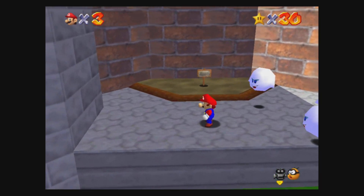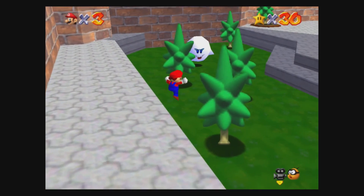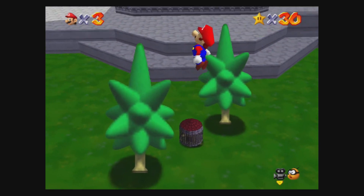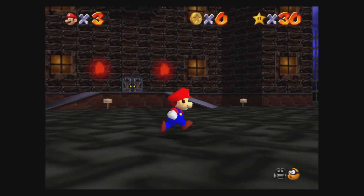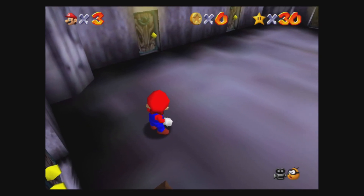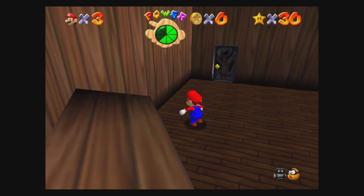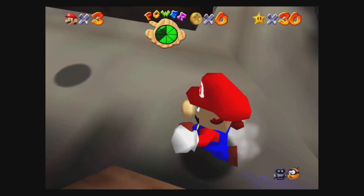Ghosts got introduced here - if you look at them you can't kill them, you have to ground pound them while they're not looking in order to kill them, and they all give you coins. I think we have to kill all these ghosts and then level up here. This guy has a level inside - in 1997 no idea how you're supposed to figure that out, but if you kill him you enter a level. Course 5, Big Boo's Hunt - we're going to do the first one, go on a ghost hunt.